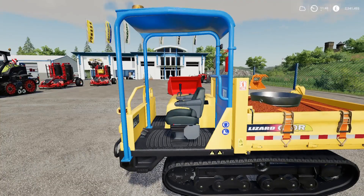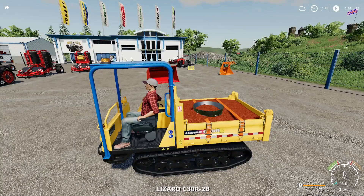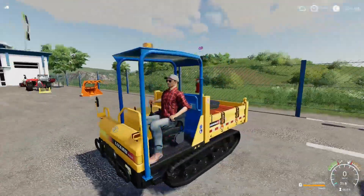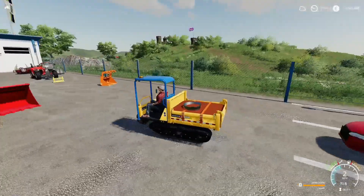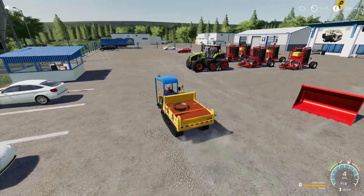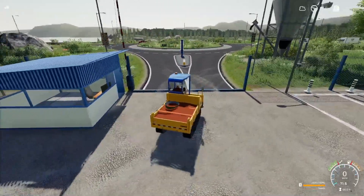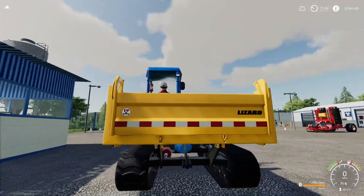Let's get into the FS19 mod review. First off we'll look at the Tempest Adapter. It costs 340 pounds to buy and 17 pounds for your initial leasing costs. You can actually pick it up which makes a big difference - so much stuff you cannot pick up but you can with this. There are about 37 different color options at 200 pounds extra. It says it's a telehandler to wheel loader in the mod hub.